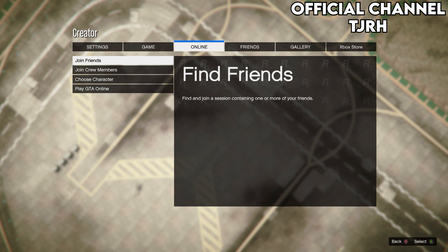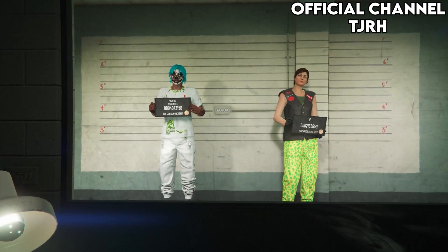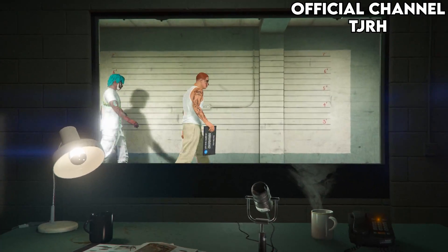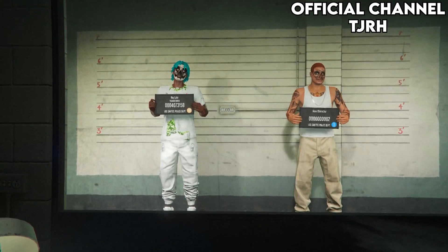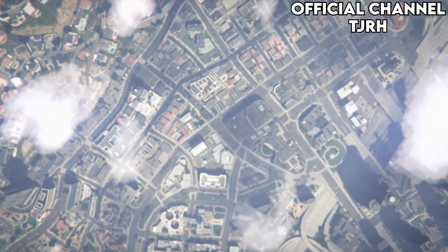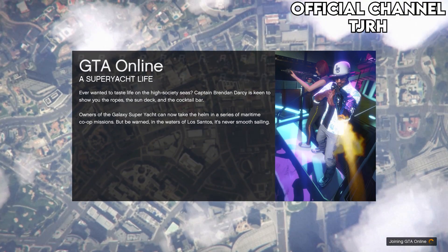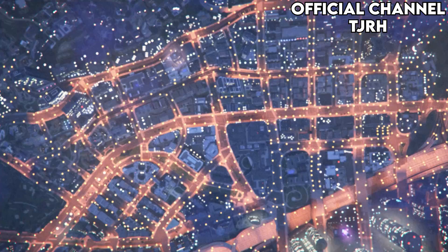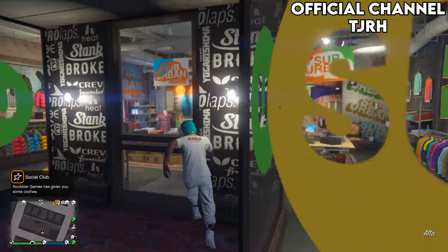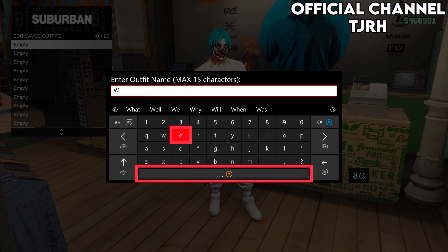Open your pause menu, go to Online, and choose Character. Delete your female character. Now this part is important — make sure you return to Story Mode by pressing B on Xbox or Circle on PS4. Once loading, start up a new Online invite-only session. When you spawn in, you should have your chosen outfit on. Go to a clothing store and save this outfit to slot 10, away from the outfits that should have transferred over.